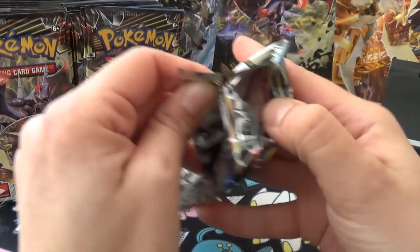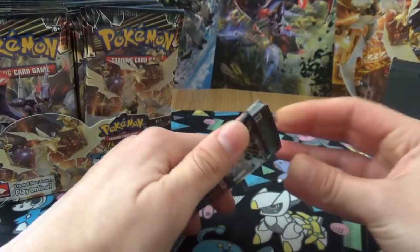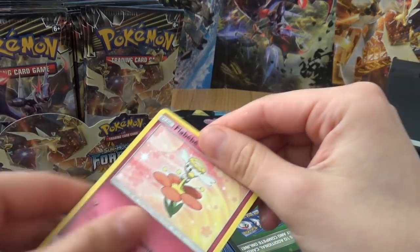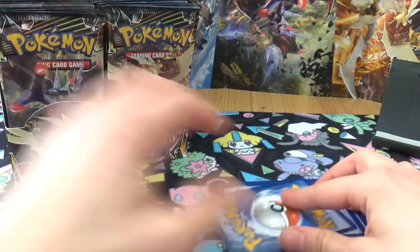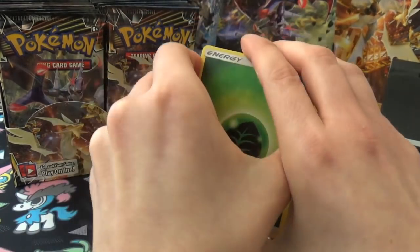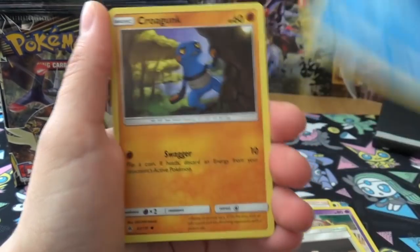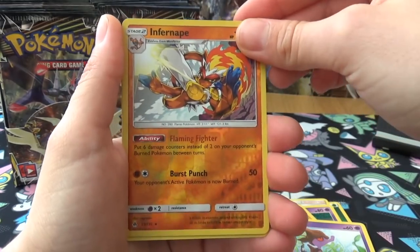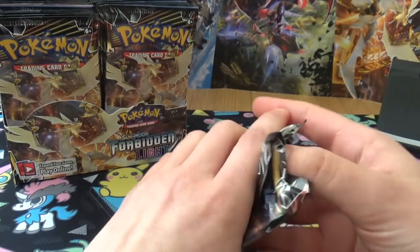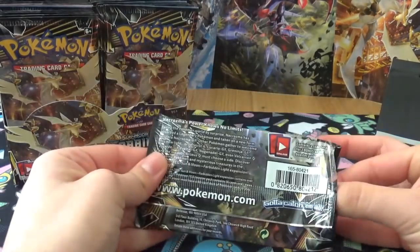This isn't the first pack of Forbidden Light I've opened. I went to pre-release last weekend and I won, but unfortunately I didn't get any good pulls. There's one card still in there - Flabébé! So code card over there. Our local shop had loads of the build and battle boxes left, and build and battle kits are a thing now - they've rebranded the pre-release kits, which I think is a good thing. I'd like to buy a few of those and compete with friends.